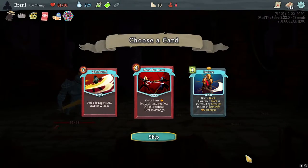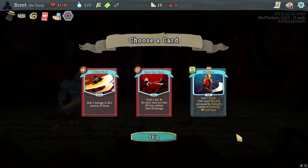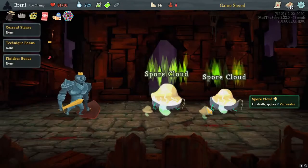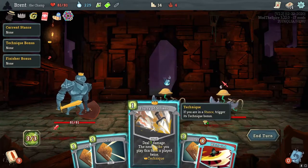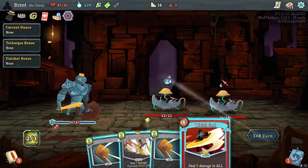I keep forgetting we're healing six. Now we're seeing all the Ironclad cards. Whirlwind is super good — Blood for Blood's not great. Just take Whirlwind — you can really plow through stuff with it, especially with extra strength. With this it's 18 damage here. I'll take Whirlwind.